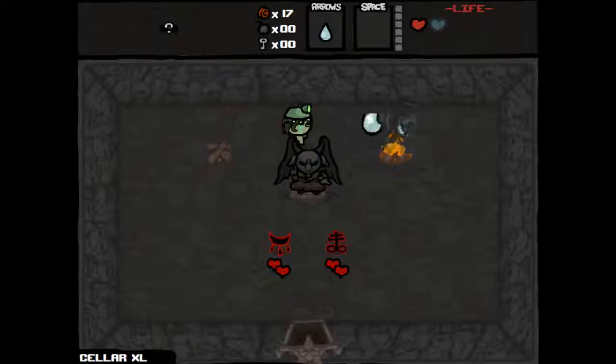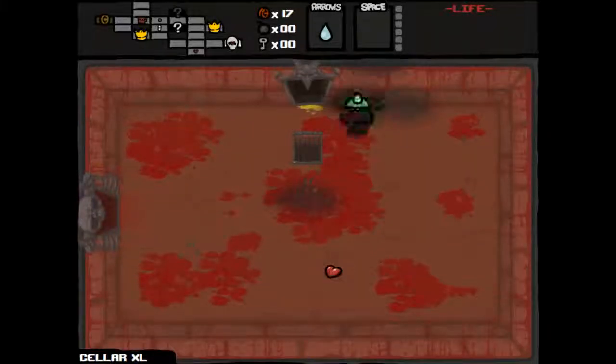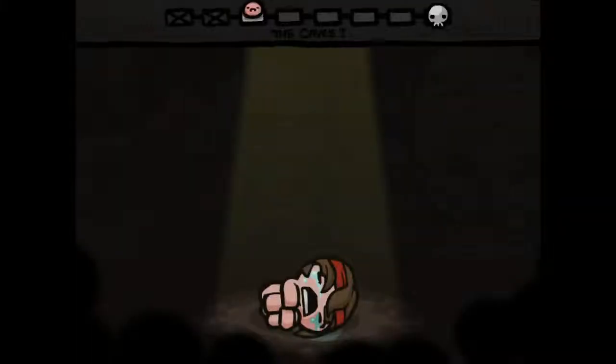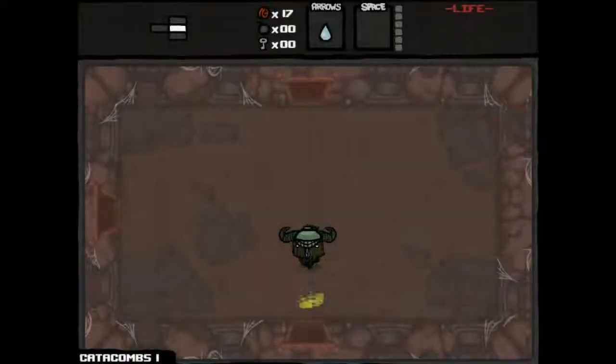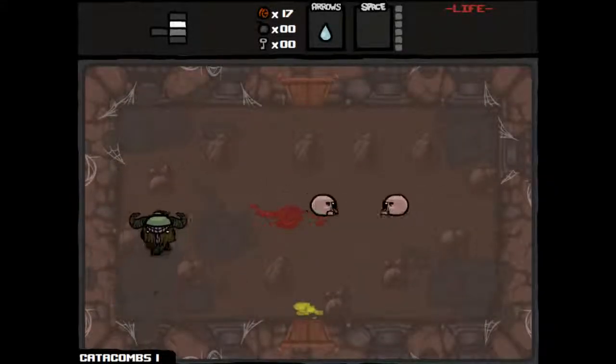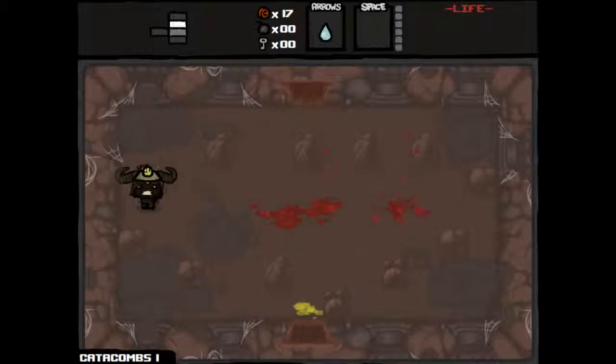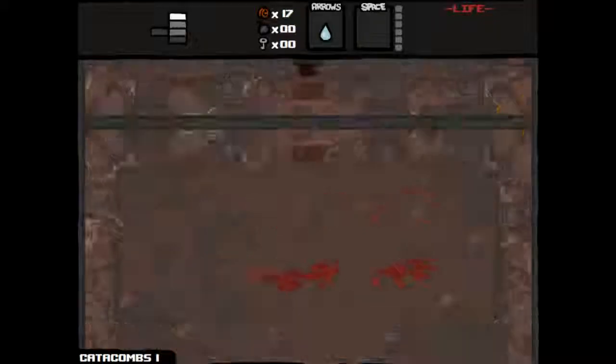We gotta deal with the devil — awesome. We got 8-Ball, which gives us 10 tears up; it also gives us the Chariot. Thinking just for survivability, we're going to take Brimstone, which gives us negative health — so one hit will kill us now — but hopefully we'll find some health here real fast.